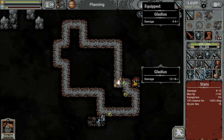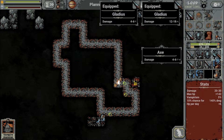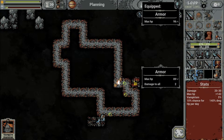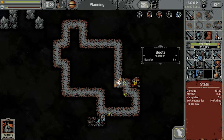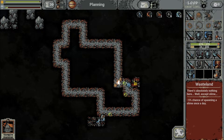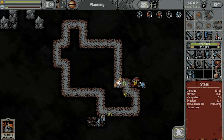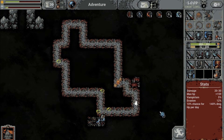Getting our first loot drop — a level 3 weapon, that's nice. Do we have anything else relevant? That's definitely better boots. A bit disappointing overall regarding what we got. But there is a chest coming from the battlefield that we placed down.